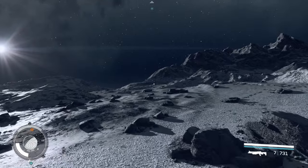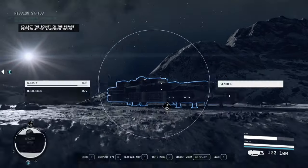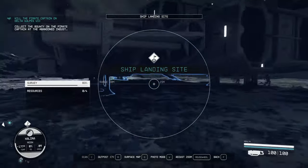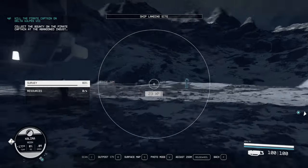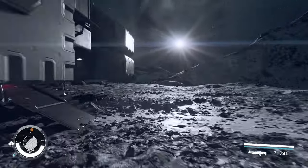A lot of times these will be spacers or ecliptics, but sometimes they will actually be UC vessels — warships meant to take down fleets, with autocannons and lasers — everything you could want already attached. You can end up with upwards of 10 new ships in an hour of doing this.